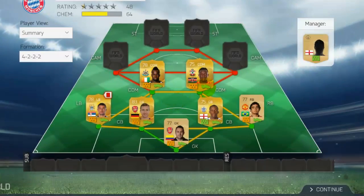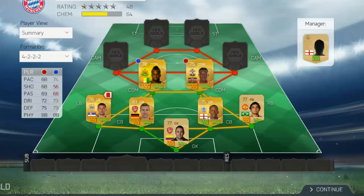When it comes to the CDM positions it's all about defending, strength, and passing. Here we have two of the best ones — Yama and Sheikh Tyote. Both of them have 88 physical and decent defending and passing. Each one of those two beasts goes for 1k.